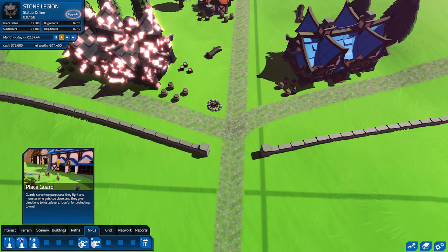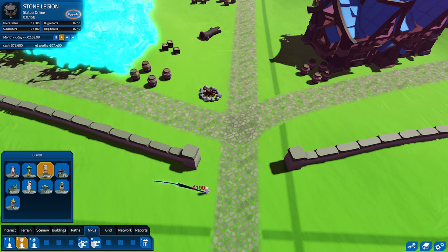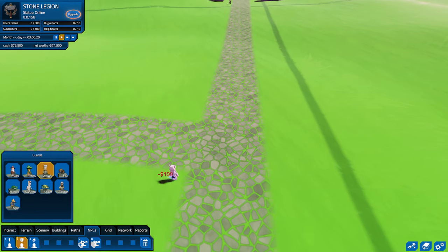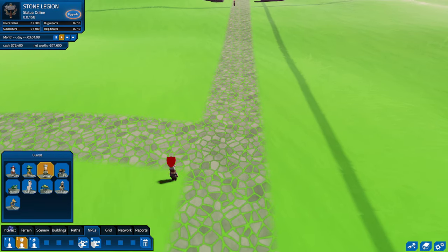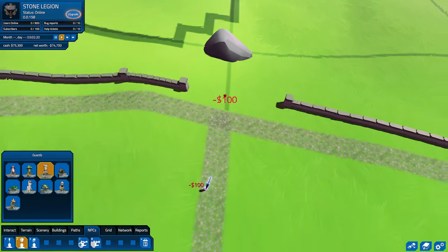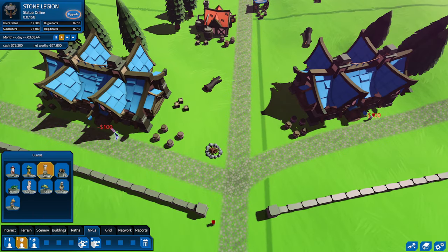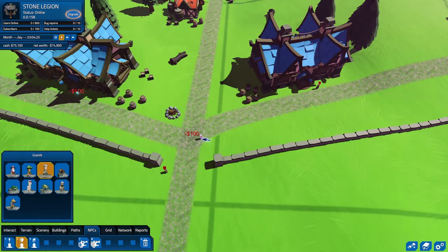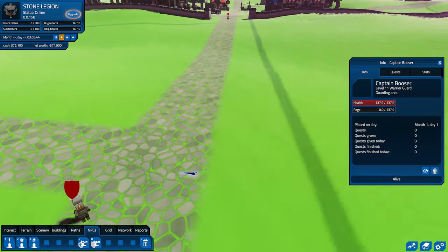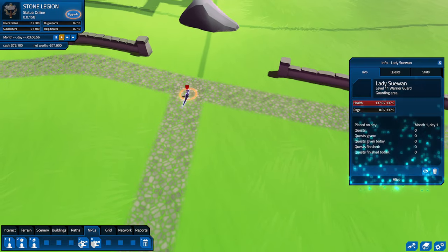Let's add some NPCs — we'll start with some guards. A guard is used to defend the town, but they're also used to help new players — like, 'you're new to the game, here's some info.' So we have two guards there, and we'll get another guard up here. Maybe we'll want a guard outside these two just in case. They do wander around. You can just drag them and put them where you want.